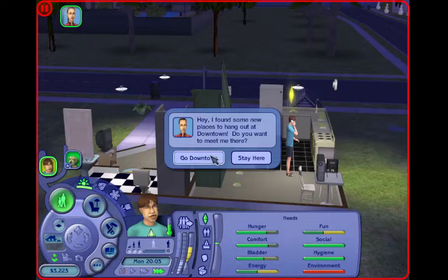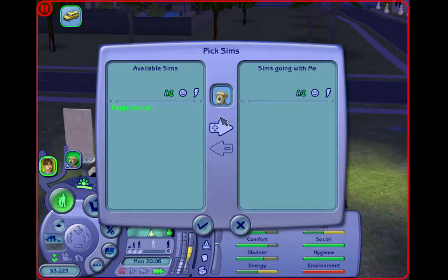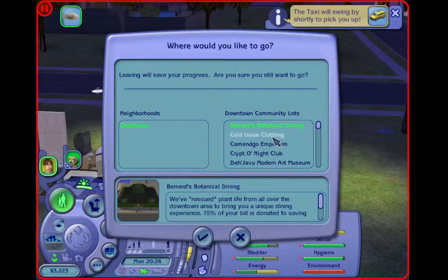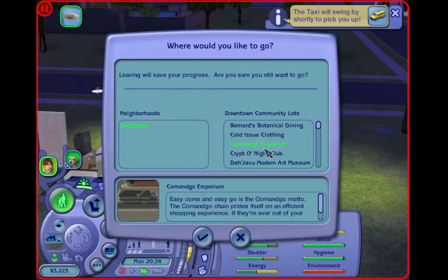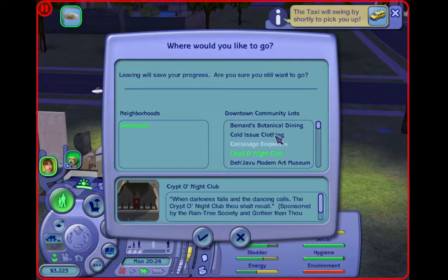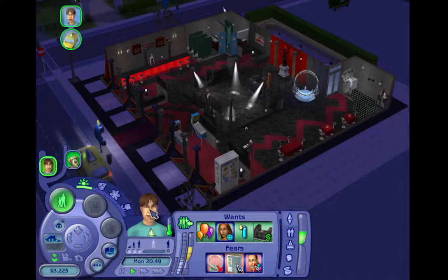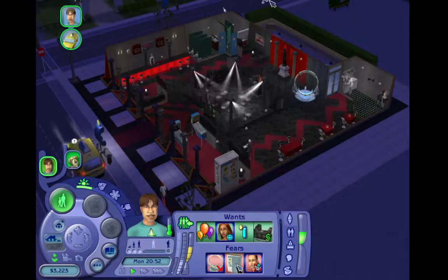Sometimes there's a bit of a glitch where it says I haven't turned up when I have, but let's see what happens. We can take the dog as well - that's so cute! It's actually worked. Where should we go? We've got a dining place, we've got a shopping area. I might go to this Crypto Nightclub because this used to be my favorite when I used to play this game. We'll go there - okay, we have made it to the nightclub!